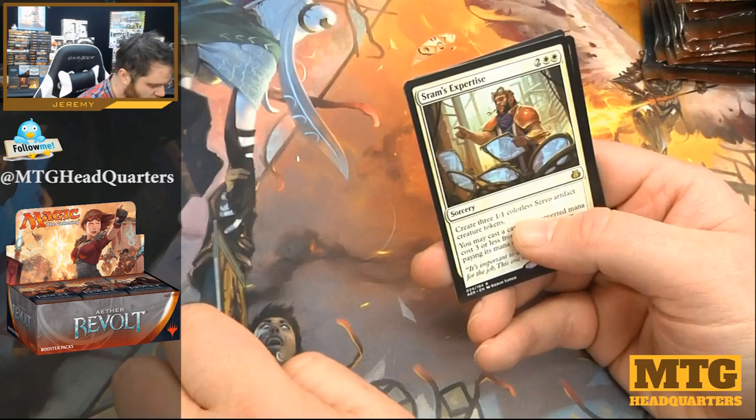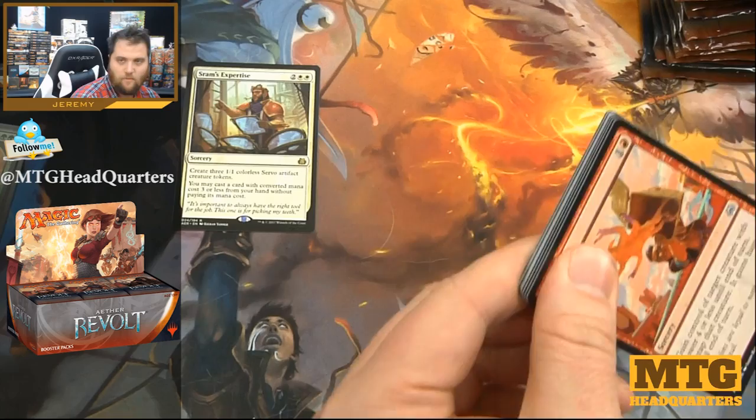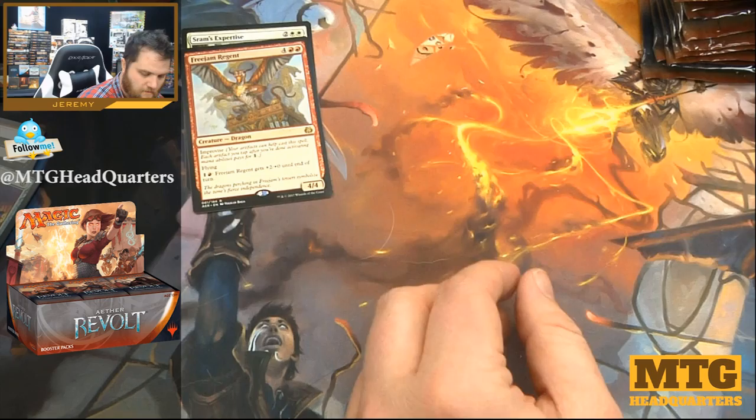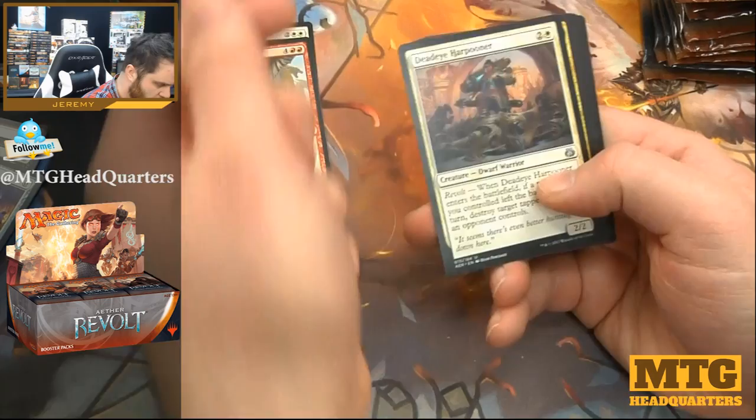Maulfist — okay. Sram's Expertise: creating servo tokens and getting to free-cast a spell, could be worse. Freejam Regent — solid pumpable dragon, kind of like Shivan Dragon, but feels better because you can cast it with Improvise, so you can cast it much sooner.